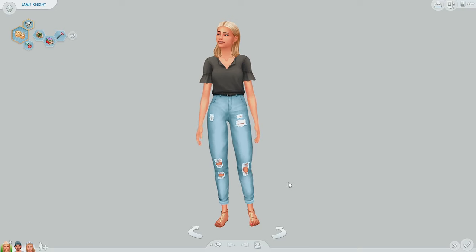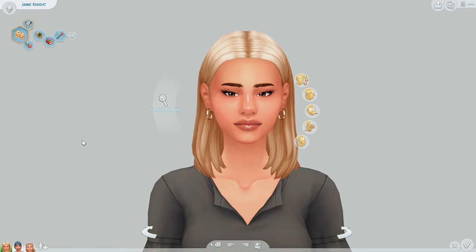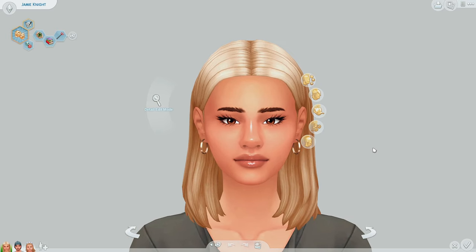Back to the actual point of the video — unfortunately this is not for console players because it is a mod, but it's one of my favorites. Making Sims taller and shorter adds a bunch of realism. We have three normal-heighted Sims here, and this is actually a height slider by Lumia, which I absolutely love. I know sliders can be kind of scary for a lot of people, but this one is really simple and easy to use.